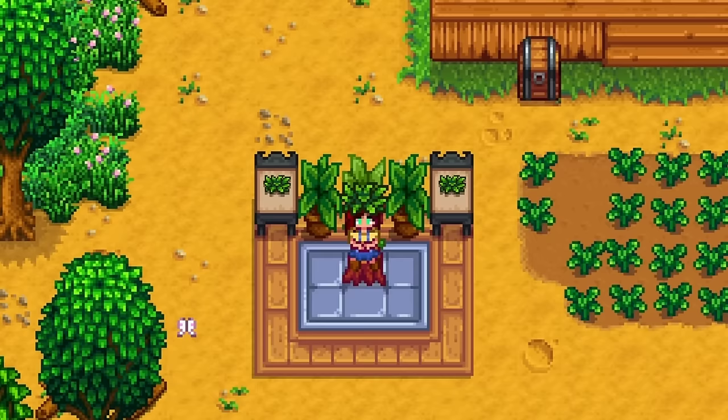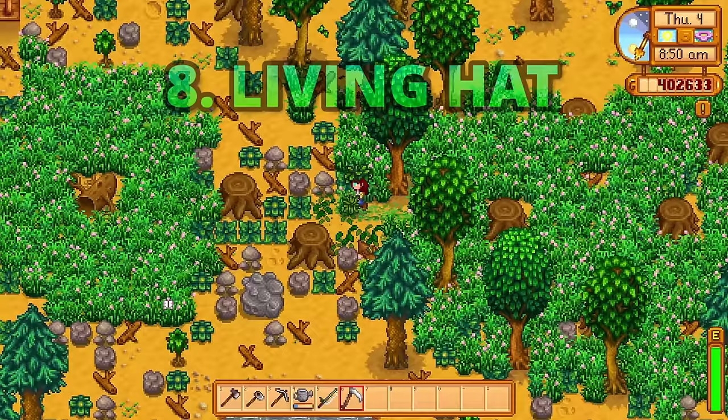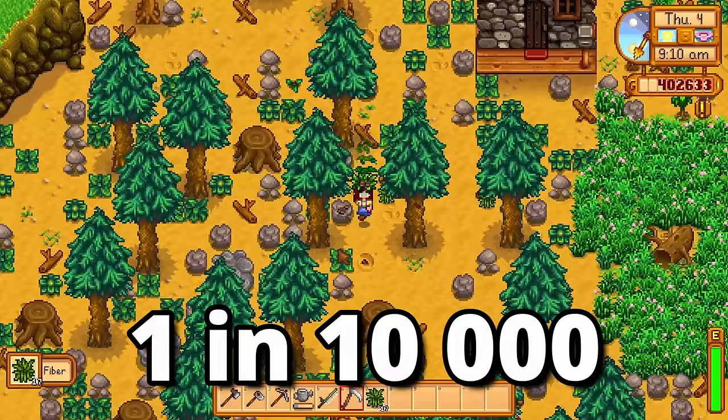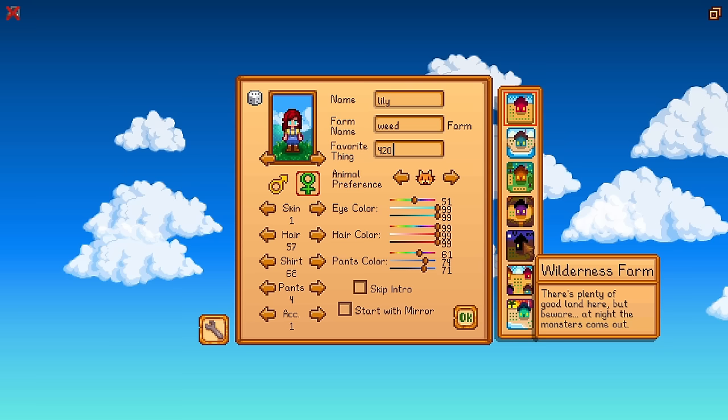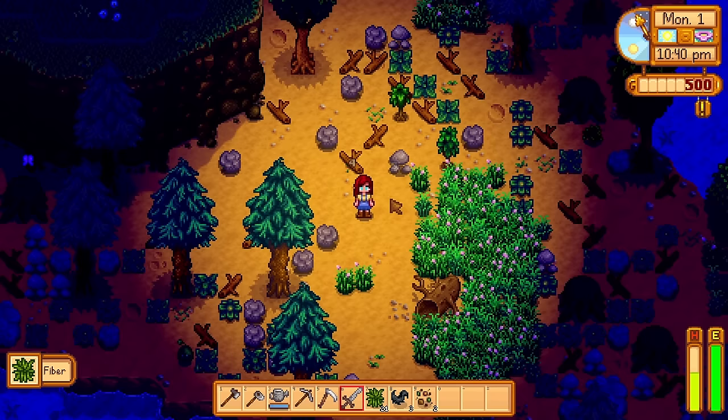Last but definitely not least is the ultimate rarest hat in the game — the living hat. Shaped like a crown of leaves, it's a must-have for any nature-loving farmer. If you're obsessed with keeping your farm clear of weeds, it probably wouldn't help, since this hat has a whopping 1 in 10,000 chance of dropping from cutting weeds. You could also choose the Wilderness Farm and slay every wilderness golem in your path, as they have at least a 1 in 1,000 chance of dropping this very rare item.